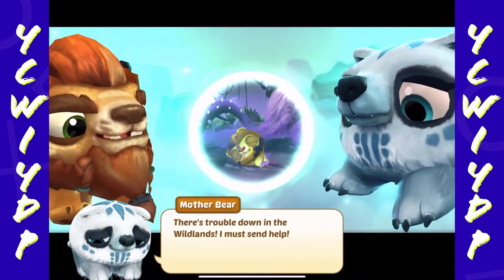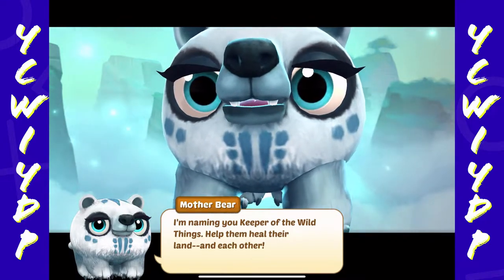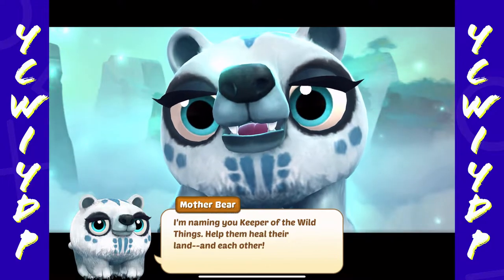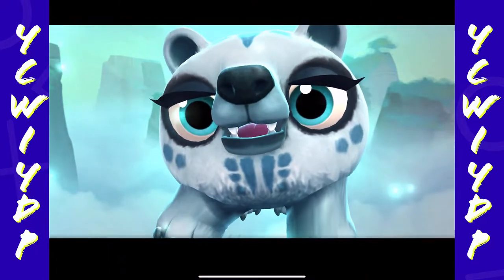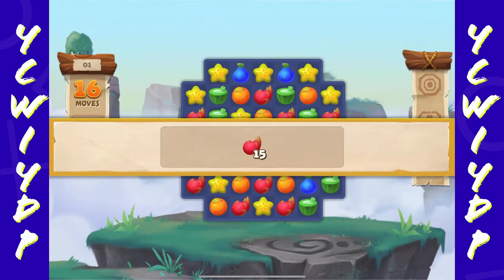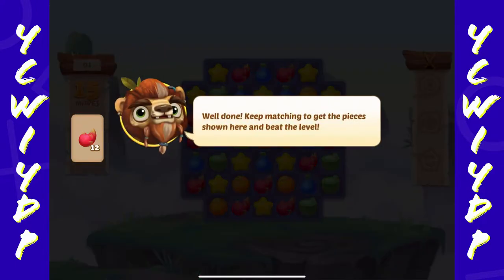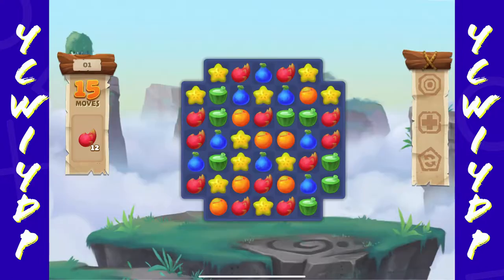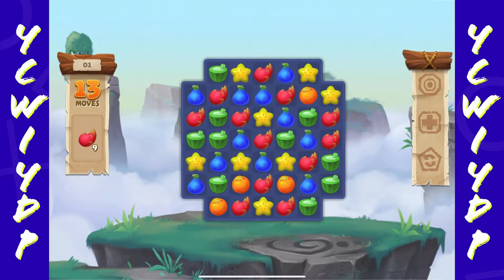Okay, Mother Bear says there's trouble down in the Wildlands — I must send help. I'm naming you Keeper of the Wild Things. Help them heal their land and each other. You can start by earning your first leaf. So this is like a puzzle game — swap nearby pieces of the same type to get three in a row. Yeah, this is a very common puzzle formula. You should be used to this format — three in a row, four in a row, five in a row type stuff.